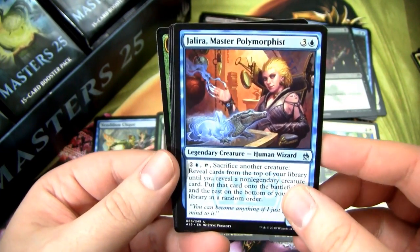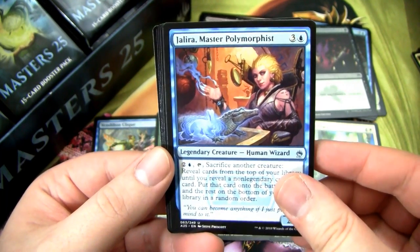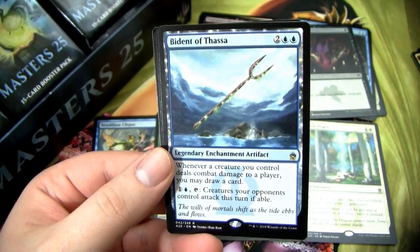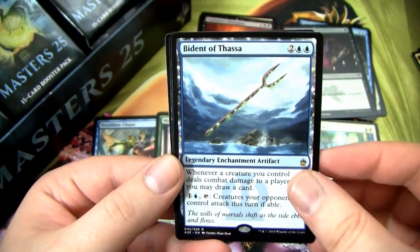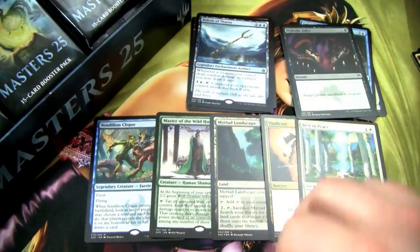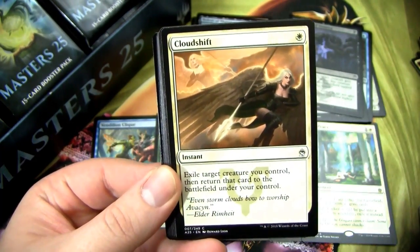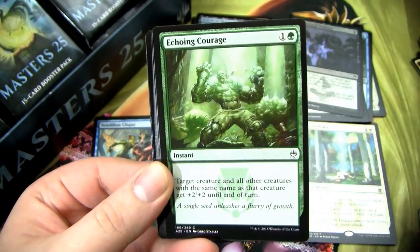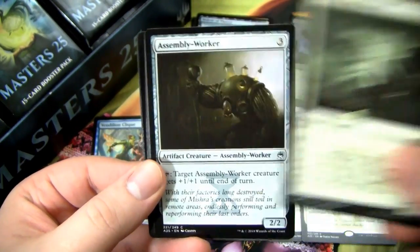Jalira was in M15 — I believe made by an outside designer. Congregate was actually uncommon here but common in Saga. We've got a Bident of Thassa as the rare — an okay one. Supernatural Stamina and an Insect Token. In terms of foils, I'd love a foil Counterspell, Dark Ritual, Brainstorm, or Lightning Bolt. Assembly Worker, Simian Spirit Guide at uncommon, Curse Catcher — another good uncommon. Murder Crows, not as good. And then we have Brownstout Arm — not a very good rare.